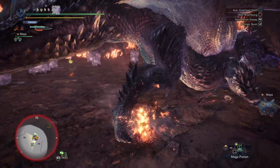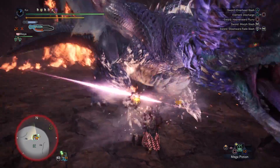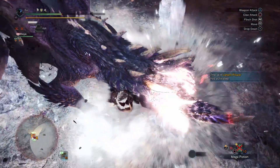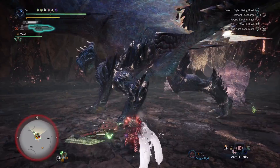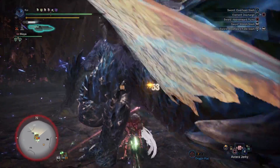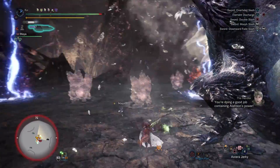In this episode we're looking at countering Alatreon, providing hunters with two builds to take on the Blazing Black Dragon — one safe, one risky. When it comes to the Switch Axe, due to its mobility issues it could be seen as a difficult weapon to use against Alatreon, but with the right skills as well as weapons that have power element phials, you can easily take on the Blazing Black Dragon.